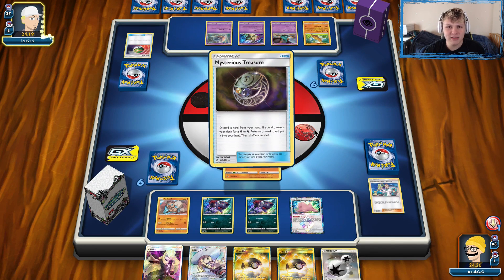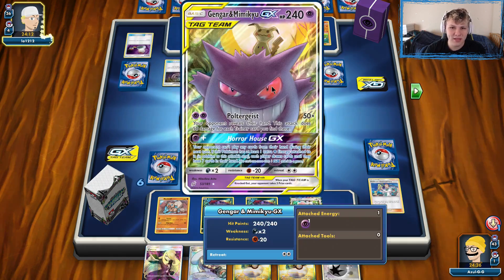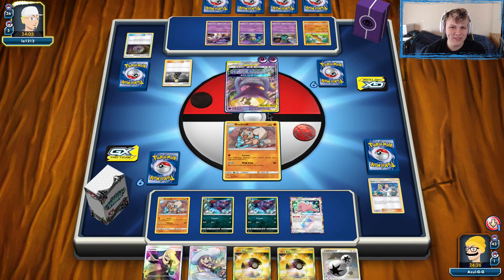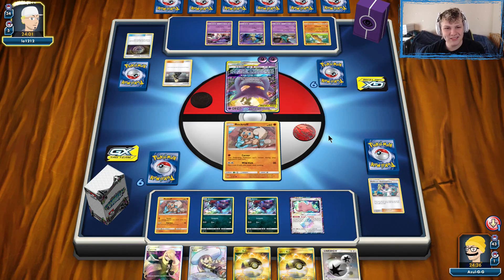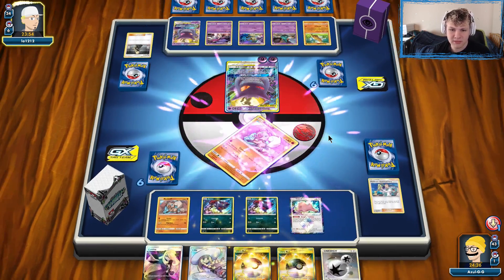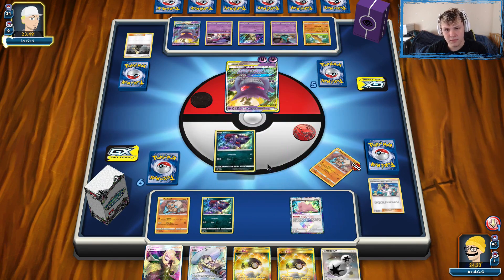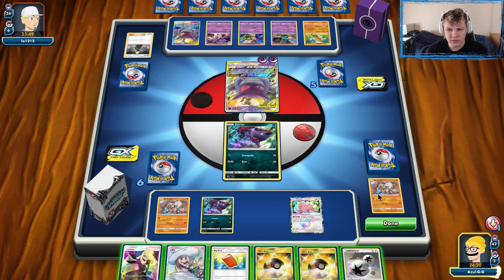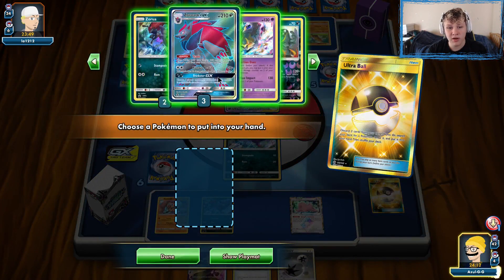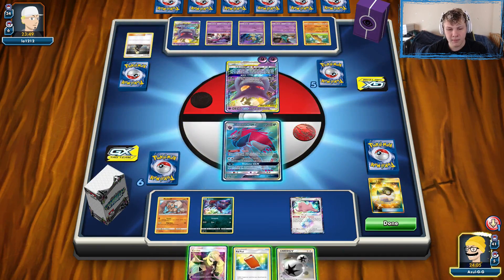This should be a fairly easy matchup as long as we set up. We hold the DCE and pass. They might go for an early Horror House GX. There's Malamar coming down — a super cool deck from our opponent. There's Cynthia for six and then we get Poltergeisted for 200 damage on our Rock Ruff. A little overkill. We set up Zorua; no Choice Band, so we Ultra Ball for Muk — but Muk is prized. So we just grab Zoroark instead.